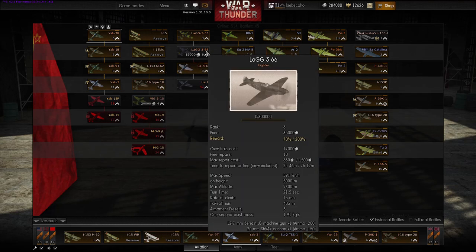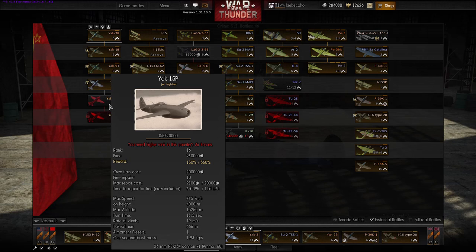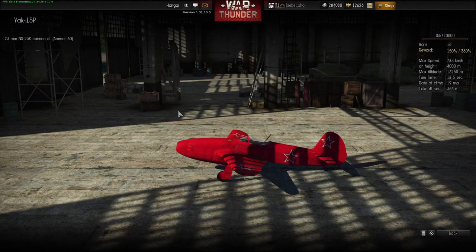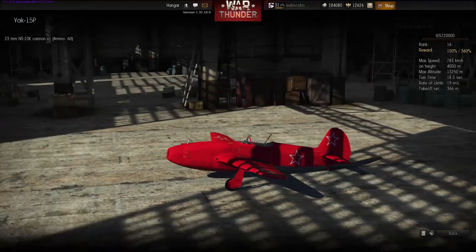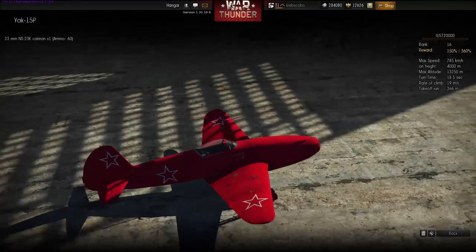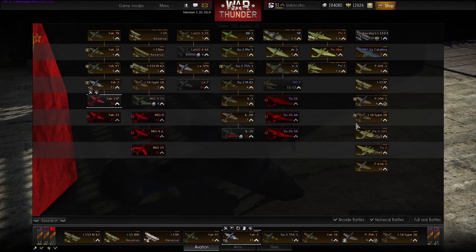They've introduced the MiG-3-15 and the LaG-3-66. It'd be nice to actually show you guys these, but we'll do it in some forthcoming gameplay. They've also added some higher tiers — the Yak-15P, some jet fighters. Stuff that probably a lot of you aren't going to be able to access if you don't have a higher tier. That's a glorious red — look at that. It just screams of communism right there. Stalin would be proud. They've also introduced the Yak-15, which is a tier 17. They've added a lot of stuff for the USSR. This seems like a patch tailored towards the Americans and the USSR.